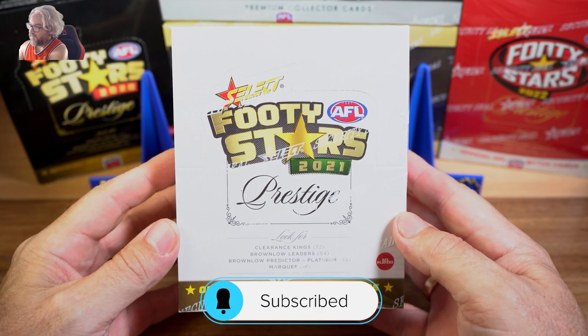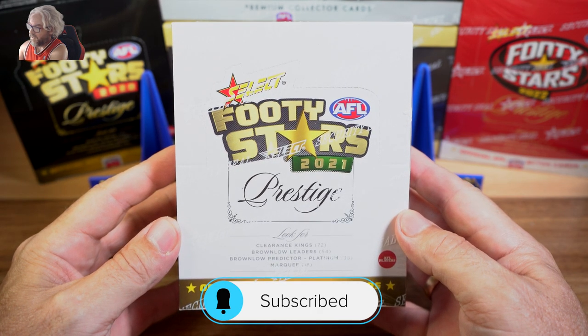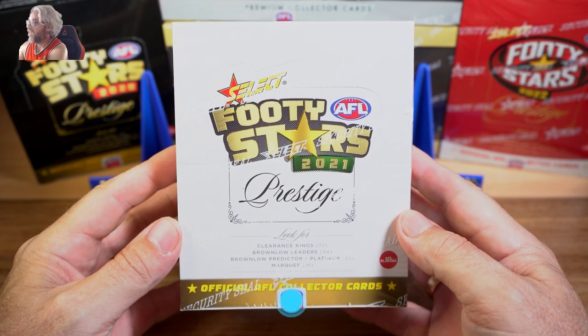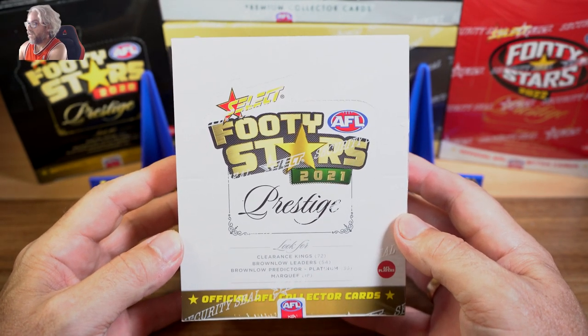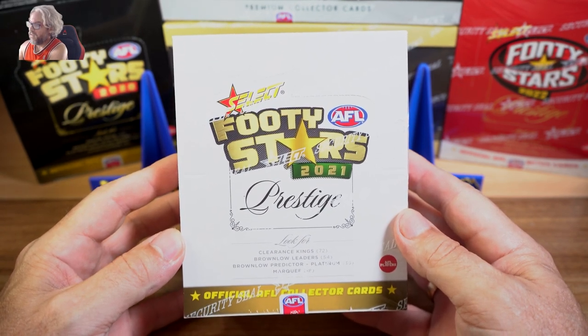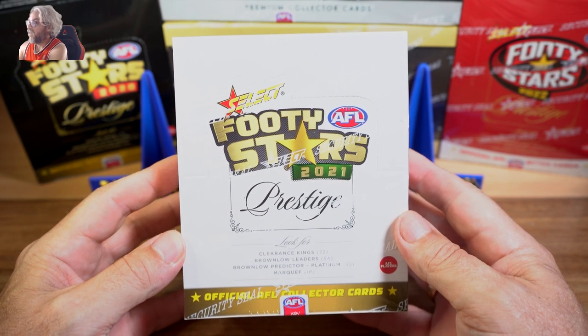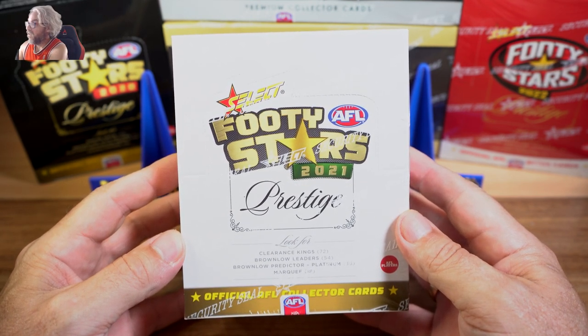So what do we got in here? We've got Clearance Kings, Brownlow Leaders, Brownlow Predictor Platinum and Marquee. Those will be the showstopper — the virtuoso big hit of the case. Probably one per case, so we'd definitely like to find one of those.